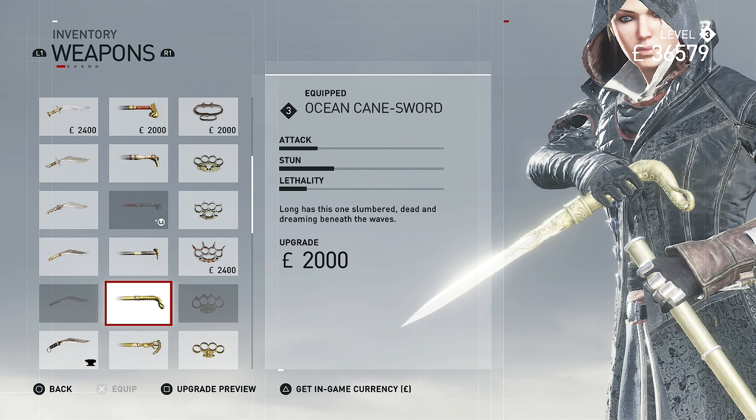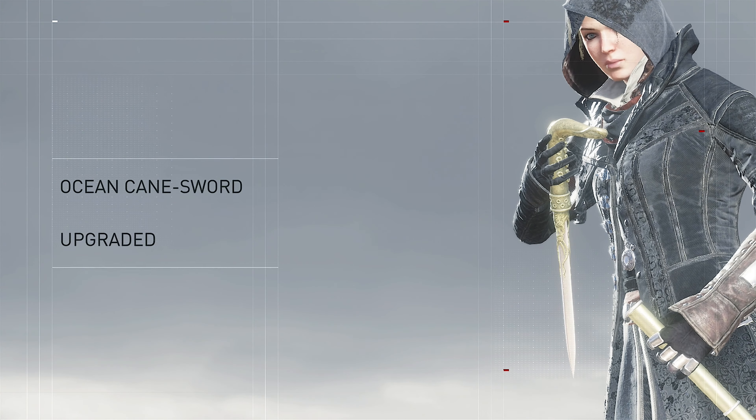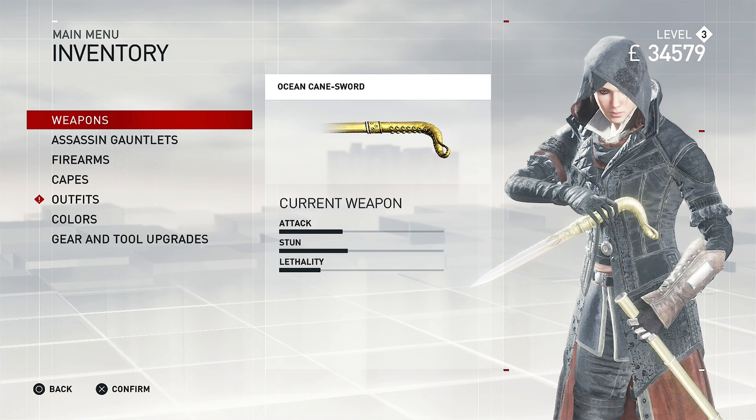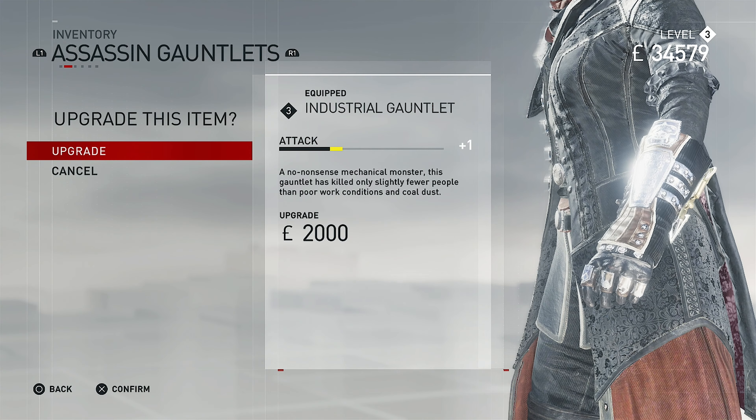I think I'll just go down, I suppose. Let's upgrade this because we're going to have money — we have the money to upgrade it anyway, so we may as well upgrade it. Assassin's Gauntlet — I think these are shared between Evie and Jacob.